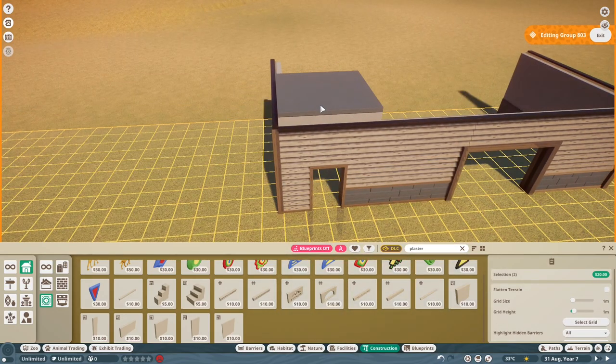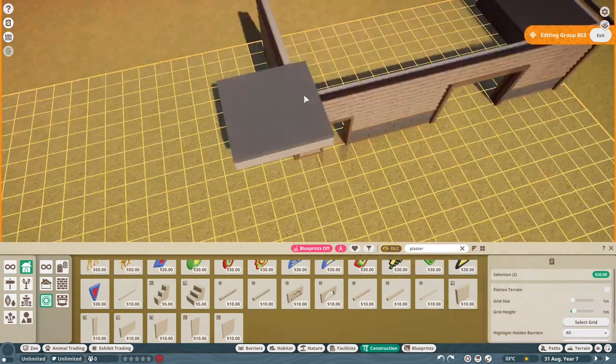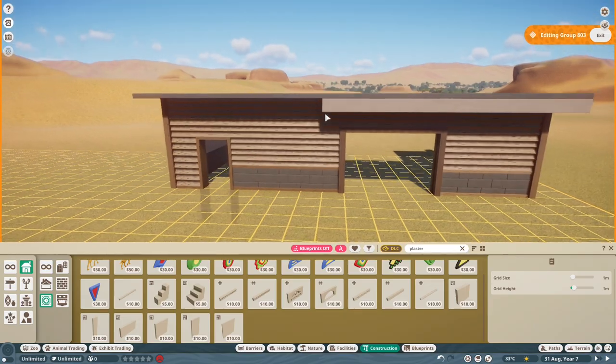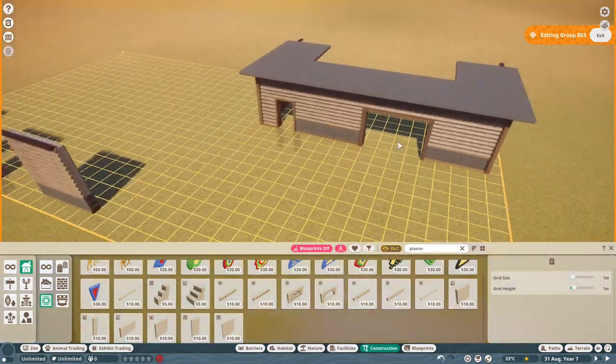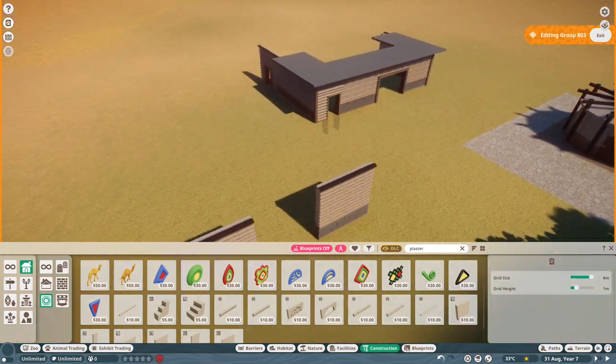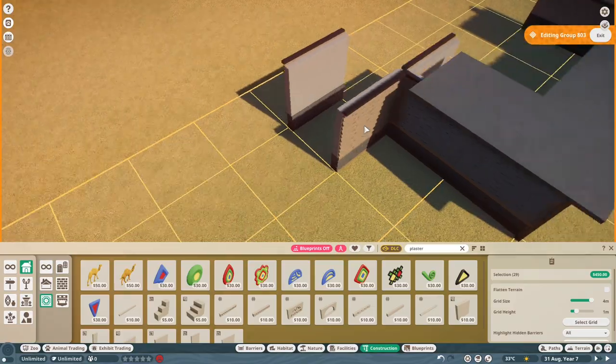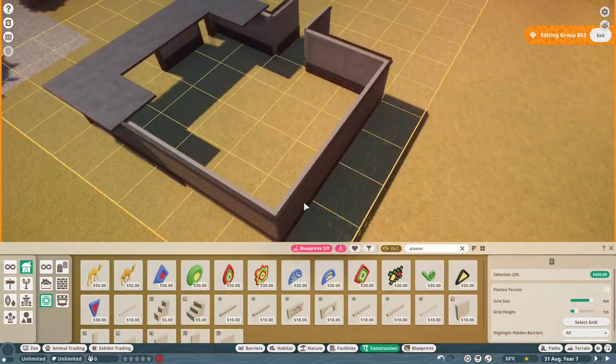Talking about roofs - if you've watched my entrance build, you'll understand how I do this roof. I just add on the grid plaster piece, then off the grid plaster piece on top, and then just duplicate it over. Make sure it's got a lovely overhang - that was me just testing how the roof would look. I'll delete the roof and redo it; I just wanted to see how the colour scheme would work, and it does work.